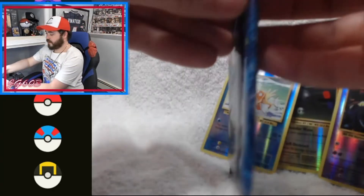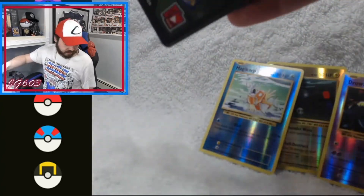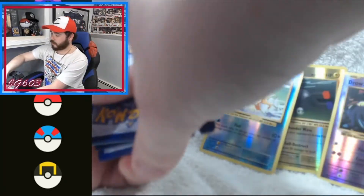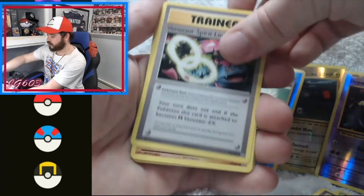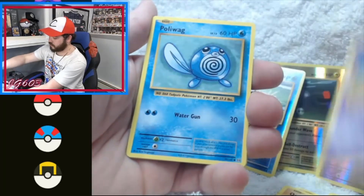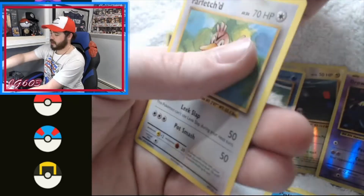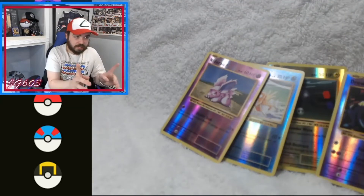Easily my favorite modern set — I just love the old pack art, really brings you back to the day. We do have some hopefully vintage pack openings in the future. These have all been green code cards; I don't know if that's a sign of bad packs or just how Evolutions is. Brawlith, Onyx, Nidoran, Poliwag. Reverse is a Nidoran — just pulling the bottom of the barrel on these reverses. And another Far-fetched. Oh boy, I can see how this one's gonna go.